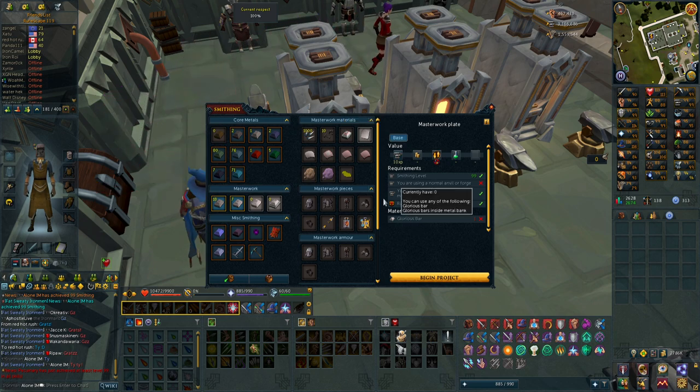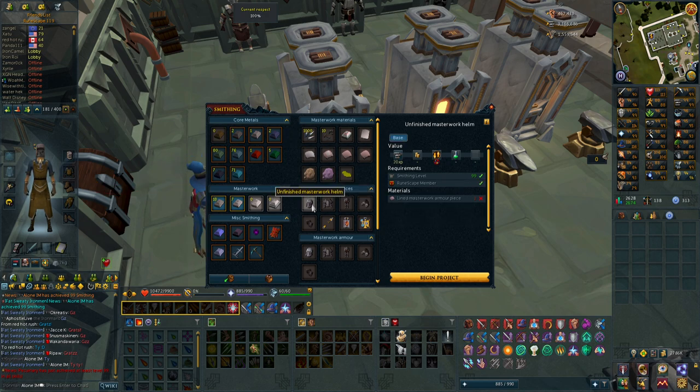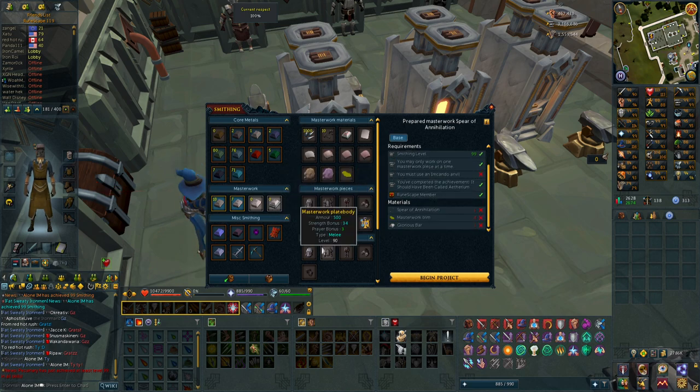Masterwork plates can be made with one glorious bar. If I get the masterwork piece I can curve it just by having it, and then I keep doing that until I get the lined one — you need leather for that as well. So you get the glorious bar, make the masterwork plate, bend it basically a bunch of times, and then you get the actual masterwork item. You need two pieces for the helm, five for the chest, three for the legs, one for the boots, and one for the gloves.